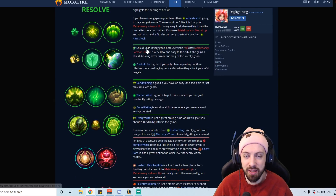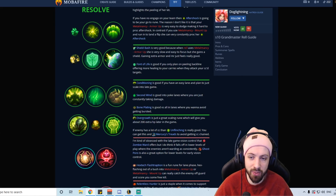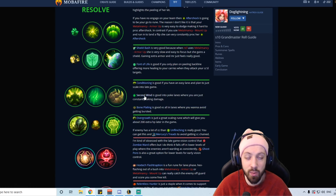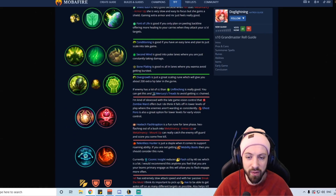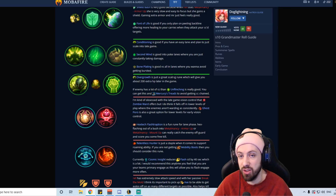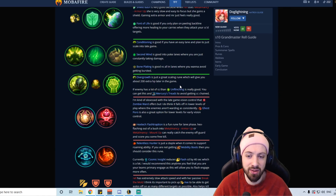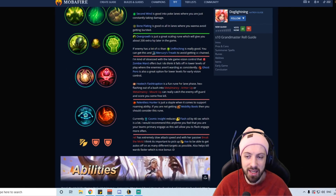I personally think Shield Bash is really good — when you go into armor form you get a shield and you're slow and susceptible, so getting bonus resistances is nice. Font of Life is also really good especially when peeling backliners, since you're giving them health on attack. Conditioning if you want to scale, Second Wind versus poke lanes, Bone Plating versus bursty all-in lanes. Overgrowth is your standard late-game pick giving you around 200 extra HP, but Unflinching is great versus high-CC teams.